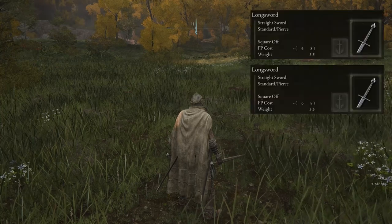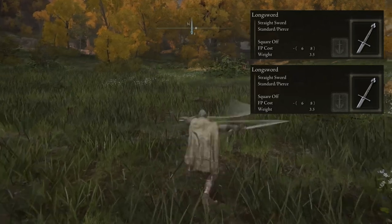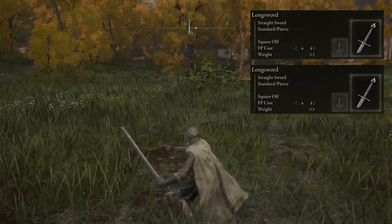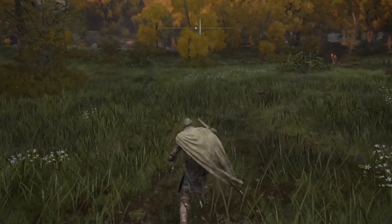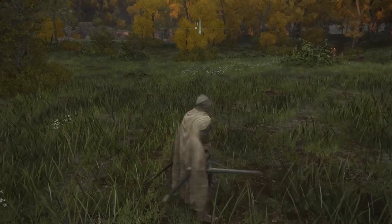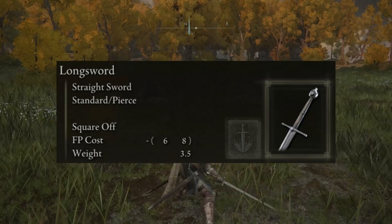Equipping two weapons of the same type allows you to power stance. This changes some attack options and damage is increased when using these new attack options, as you attack with both weapons simultaneously. Press L1 for basic attacks — your attack string changes to a unique string using both armaments. Power stancing different weapon types results in a different attack string. R1 and R2 still only use the right-hand armament, and L2 still uses the right-hand armament's skill.